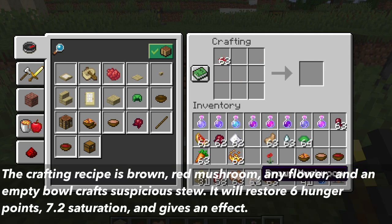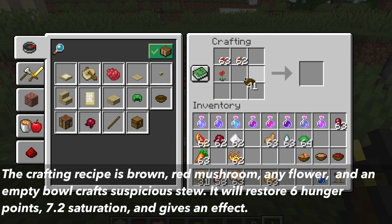The last crafting recipe is red mushroom, brown mushroom, and an empty bowl, and any flower will give you a suspicious stew. The stew will restore 6 hunger points, 7.2 saturation, and gives an effect depending on the flower you use.